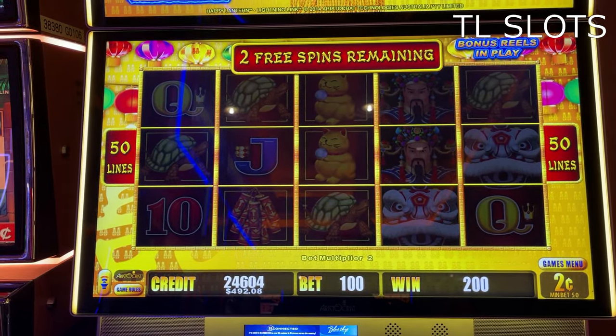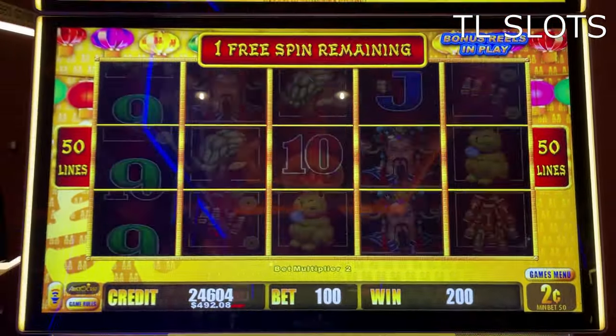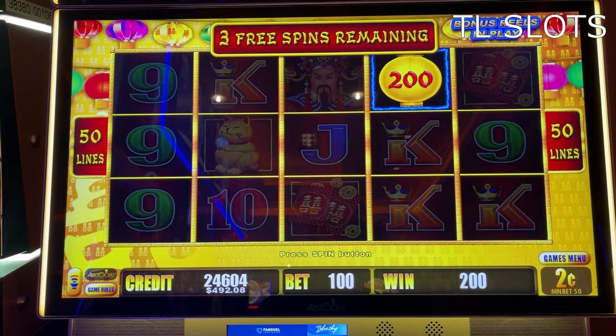Not a single lantern. Two free spins remaining. Here we go. One lantern on the board, three free spins. Let's see if we can get any others. Two cents an arm, two dollars per spin.